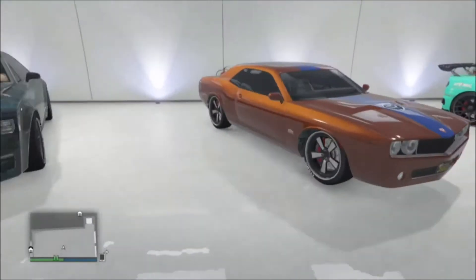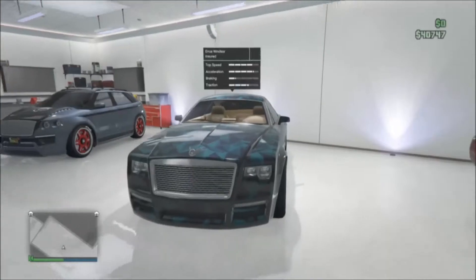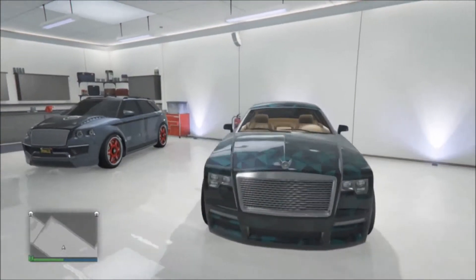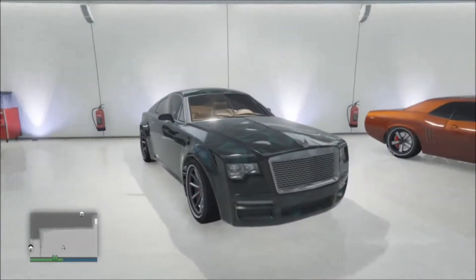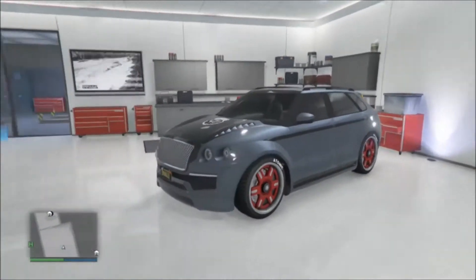Here is Panzer — don't want to spend much time on him, you guys have seen him in all my garage tours so far. Here's the NS Windsor. This is a car that I really like. It has liveries and stuff on it, and it kind of gives it like a water effect — like diamonds in the water kind of. That's what it reminds me of.